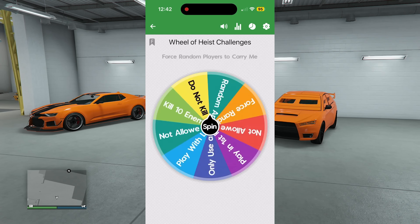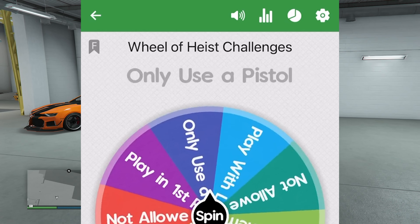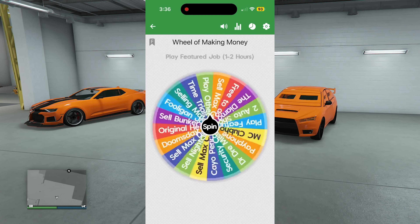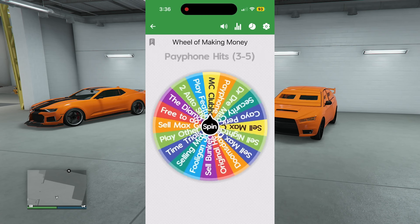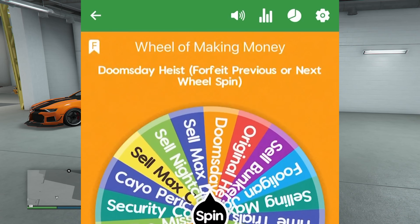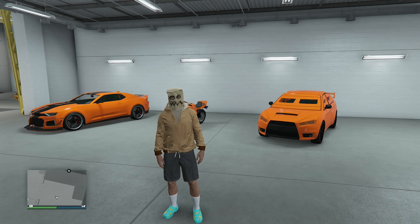The wheel of heist challenges spun and I'm going to have to only use a pistol for the Cayo Perico heist as a guest. But then the next spin landed on the Doomsday heist — specifically Act Two. Because this is such a good wheel spin, we're going to forfeit that previous Cayo Perico spin. Since we haven't done Act Two in this series, I won't spin the heist challenges wheel; I'll just do it normally.